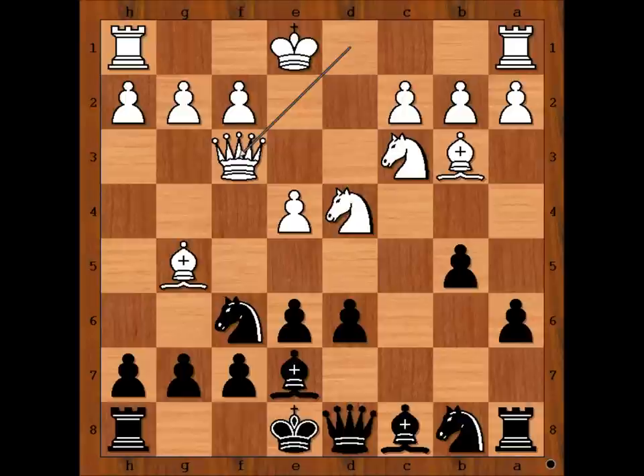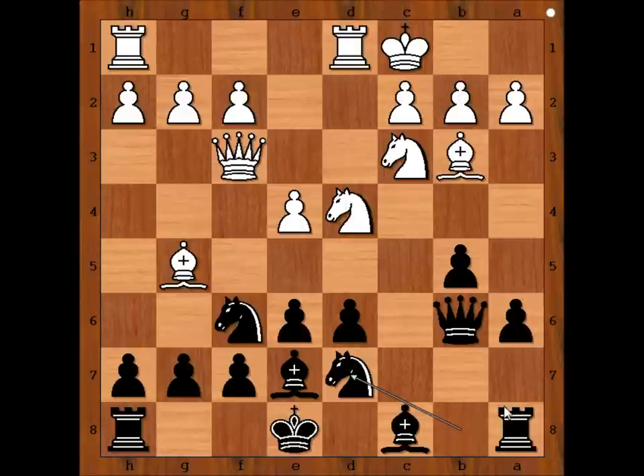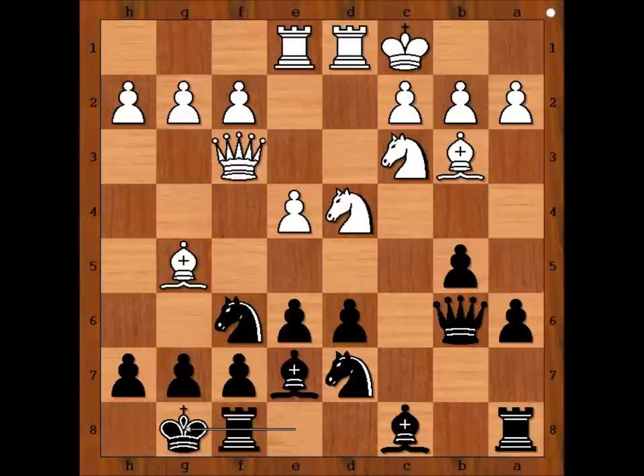Qf3, developing the queen, and white is also ready to castle queenside. Qb6, attacking the knight. And Maurice Ashley castled queenside. Knight from b to d7. Rook from h to e1. This is the main line, seen many times at high level, and the most played move now is castling kingside.